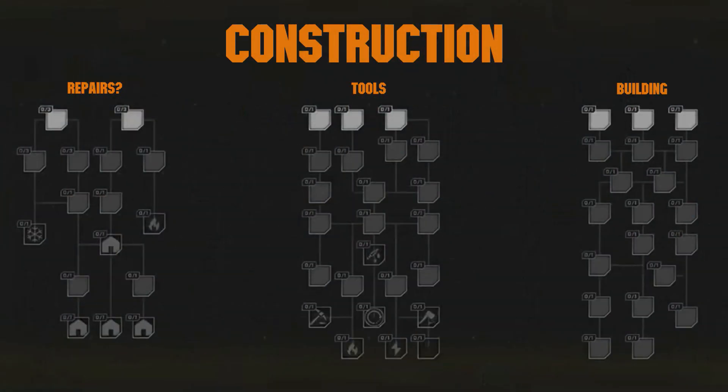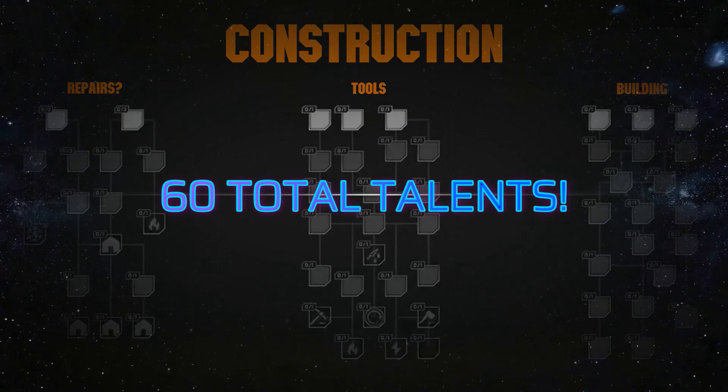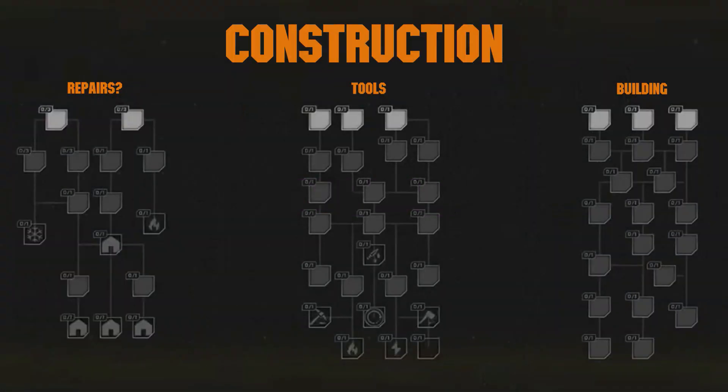Moving on to the construction tier, we have three sub tiers that we could choose from. Again the first one is covered, so I'm guessing here and going with repairs, and then the next one is tools, and then building. The construction tier comes complete with 60 separate talents that we could choose from. The vast majority are single point talents, except for a few under the supposed repairs tab that allow us to stack them up to three times as well.